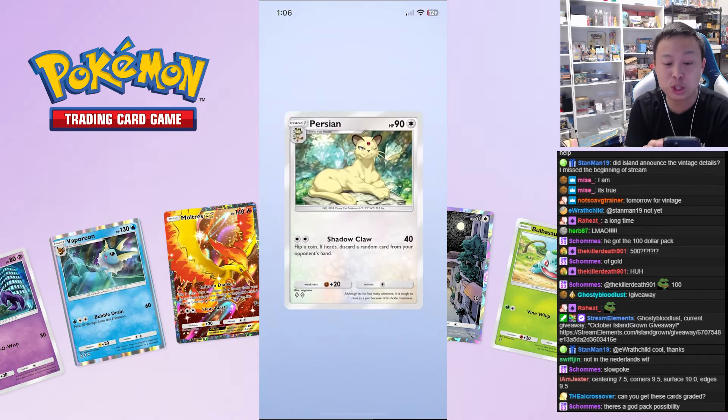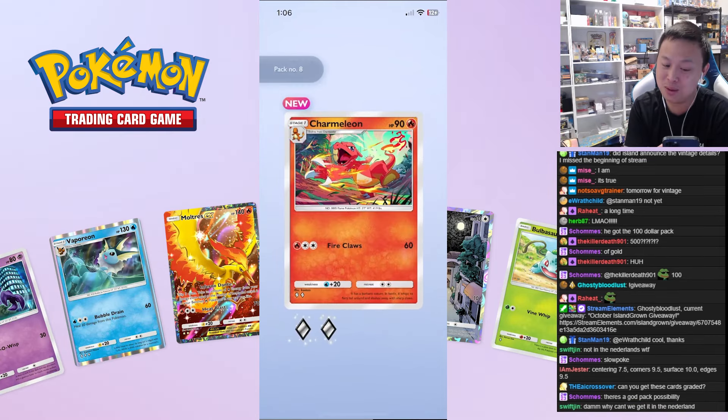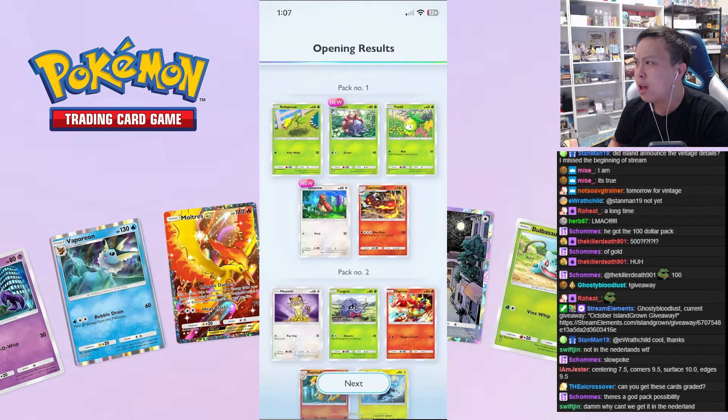We should grade these — yeah, you can get your cards graded from the game, that'd be hilarious. Charmeleon — all right, is that a sign? Not like a Zapdos. What pack are we on? Maybe there is nothing.